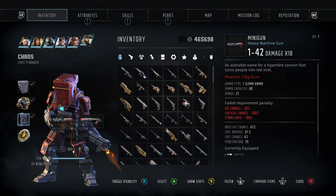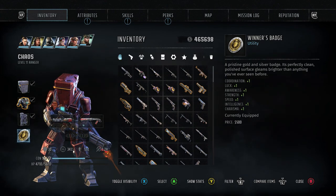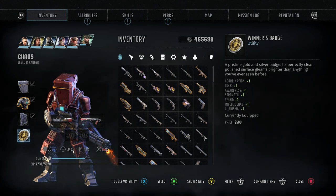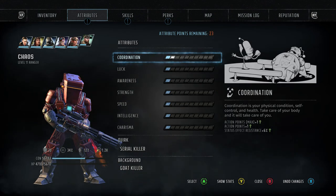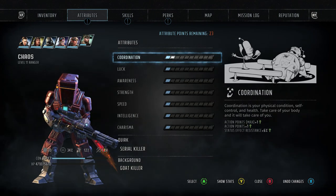Let me show you what this actually does. This is a utility item, and utility arms usually give you things like three percent crit chance or a little bit of extra healing - very minimal benefits. But this one right here is game changing. This gives you one of every single one of your attributes. I've put this on a character and redone him, and I'll actually be doing a full build guide on this guy because he is an absolute beast.